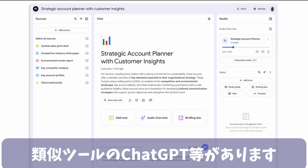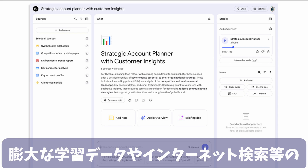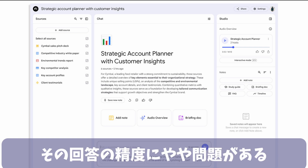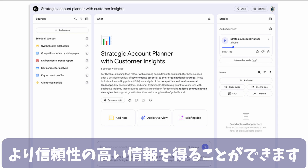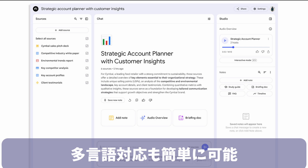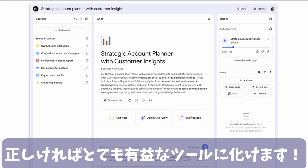There are similar tools, such as ChatGPT. ChatGPT can answer a wide range of questions, but since it derives its answers based on massive training data and internet searches, the accuracy of its responses can sometimes be questionable. On the other hand, NotebookLM provides answers based on the sources you specify, allowing you to obtain more reliable information. Furthermore, it uses Gemini 2.0, making multilingual support simple. In other words, if the information you upload is correct, this tool can become incredibly useful.